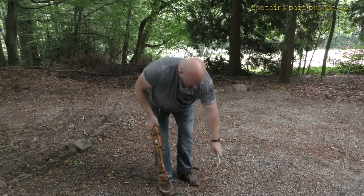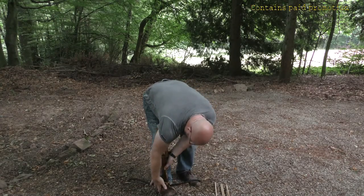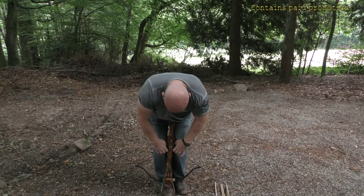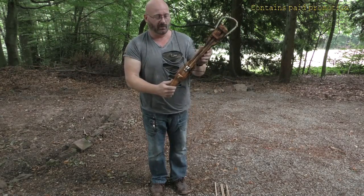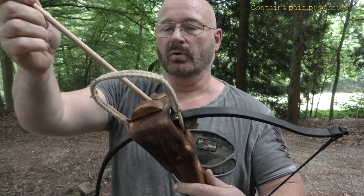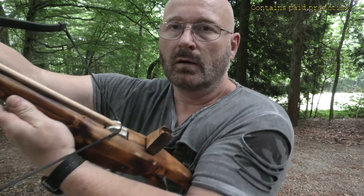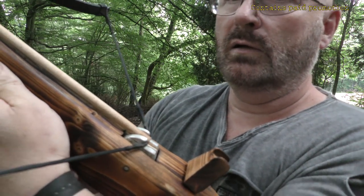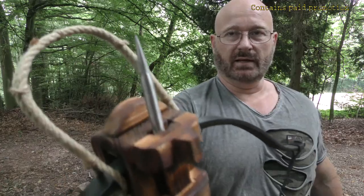Let's now cock the weapon. Put the bolts down first, then put your foot in the stirrup — my foot is a little big for this — and simply pull up, getting the string over the nut. Now the entire 175 pounds is resting on this nut, but it is holding just fine. Now we load in the bolt — it's a muzzle loader. We put it through the nut until it engages in the string. Now it is very firmly in place. You can rattle this thing around and nothing is going to happen, and it has this deadly, deadly tip in front.